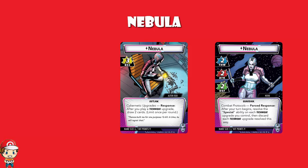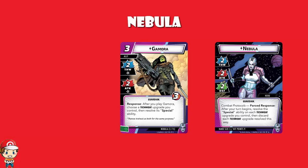Her ally is Gamora, and Gamora is great. Two thwart or attack with one consequential damage is brilliant. And after you play Gamora, you get to resolve one of the special abilities on one of your technique upgrades. This can be slightly awkward, because there will be turns you want to play Gamora but you don't have the right upgrade down. But generally speaking, there are turns you play Gamora and do four damage to an enemy, and then you've got a pretty good stat ally out.